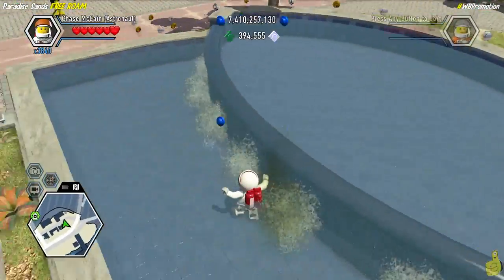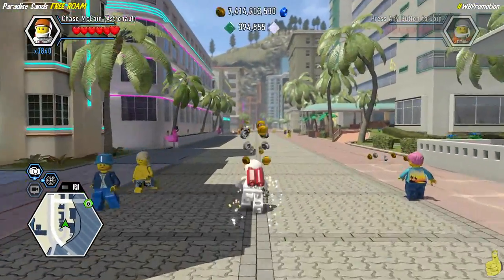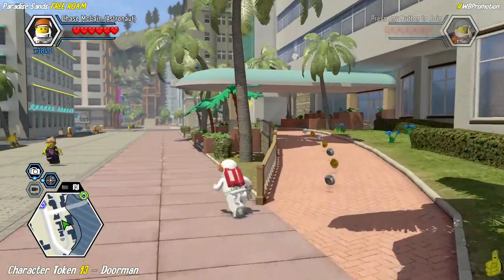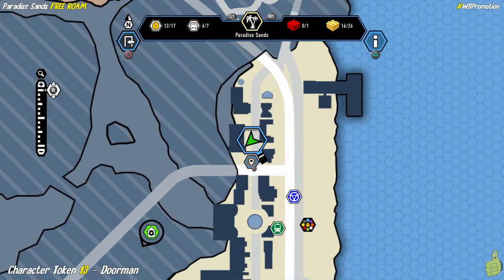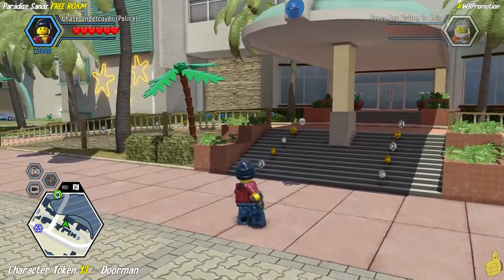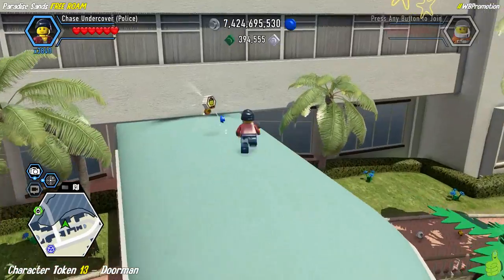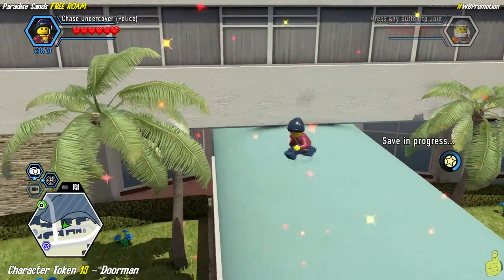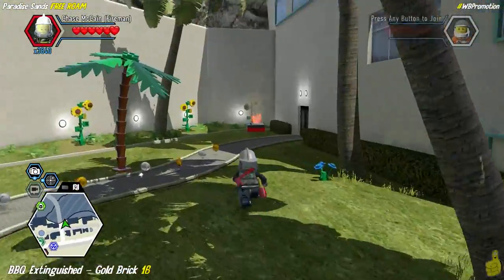We're going to double back over here and start making our way along the backside of these buildings. There's a couple of buildings that have some character tokens just floating around on the awnings. So we're going to take care of that stuff right now. This first one is easy to find — it's actually on the lower left building of the upper business area. We're going to go ahead and target that grapple point and grapple our way up. We'll go ahead and grab the doorman — look, he had a little Bobby Brown mic on too.